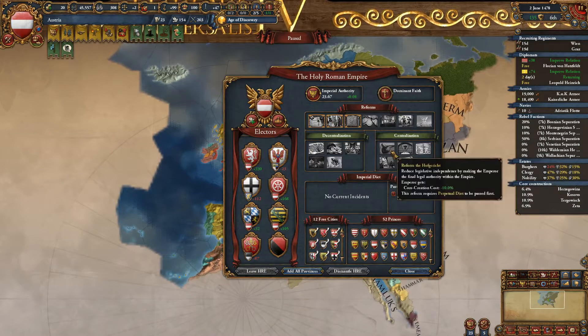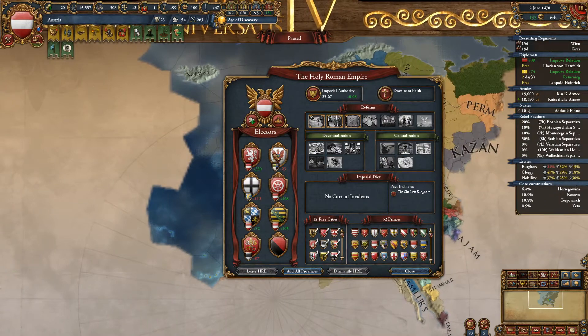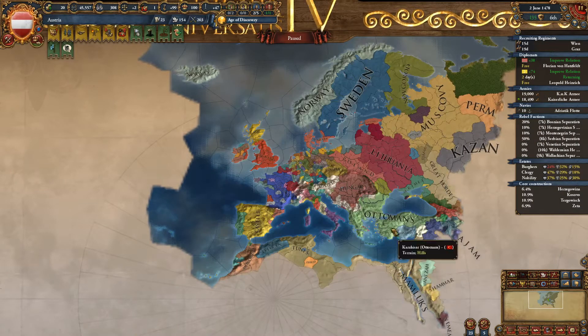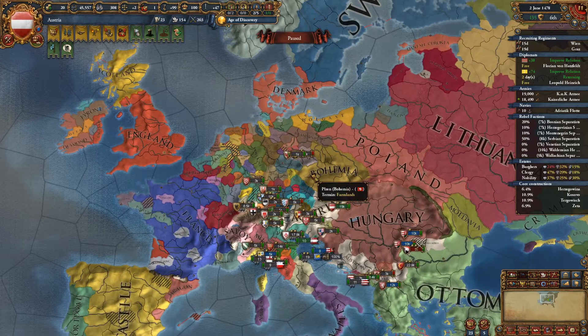That should be the early Austria game guide — just because it's like 1480. I would recommend you go Centralization as Austria, but it's really up to you. As Austria, you should have no trouble — Austria is stupidly strong right now. Good luck, have fun, and I hope you enjoyed the guide. Bye for now.